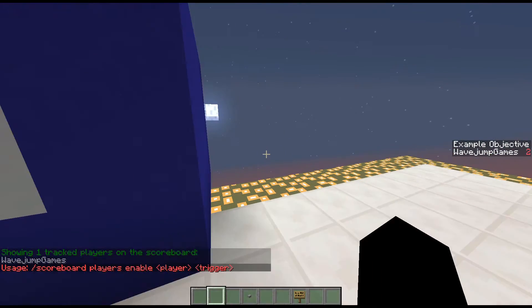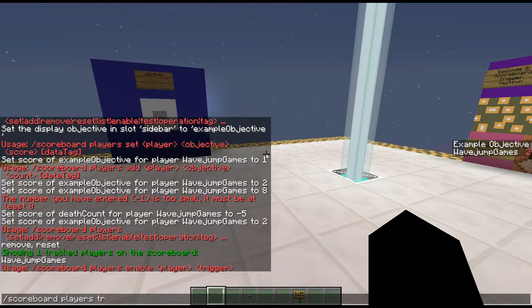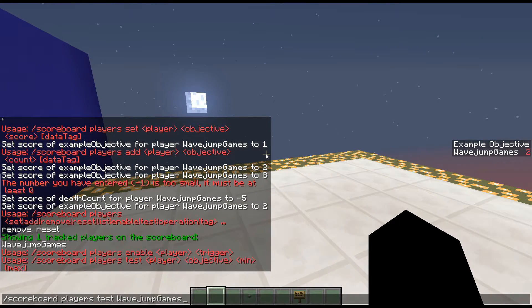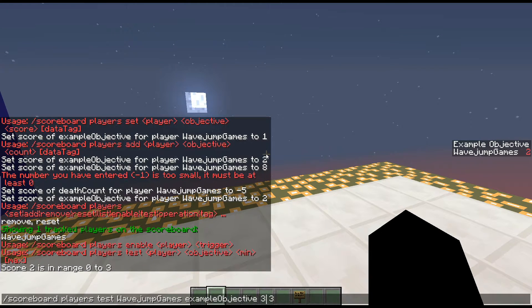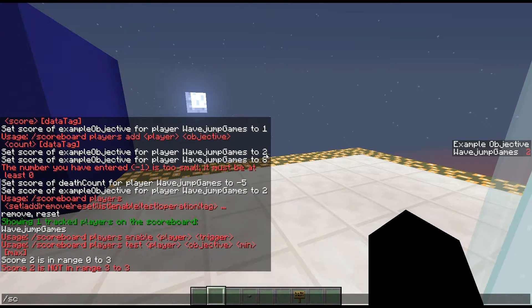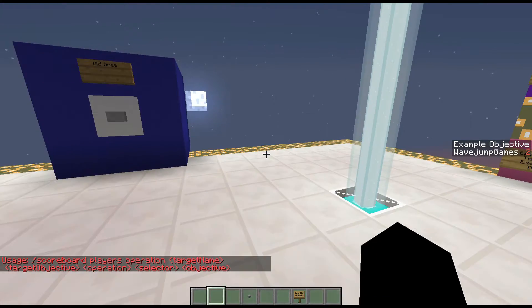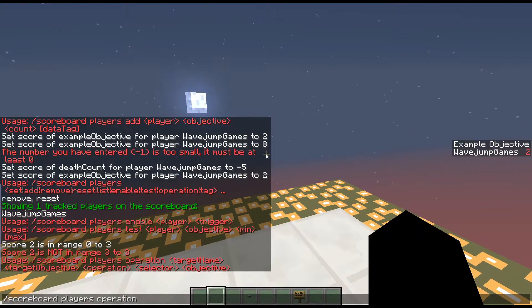Enable is for the trigger command — I'll go over that when I cover trigger. Tests will allow you to test whether a player's score is within a certain range. For example, test wave jump games, example objective, between zero and three — it says score two is in the range of zero and three. But if I test three to three, score two is not in that range. The operation command is the most confusing one — it involves division and multiplication, and I'd honestly save that for an advanced tutorial.